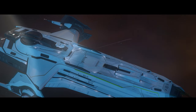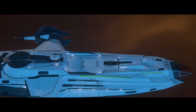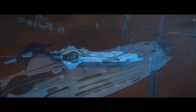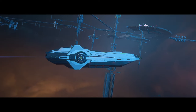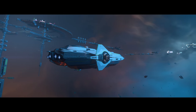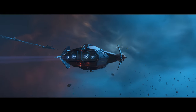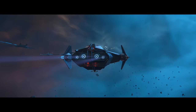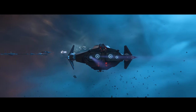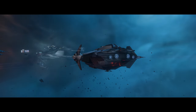I'm suspecting this is related to that sneak peek CIG released, and I think we're going to see it at the upcoming Invictus ship sale event. It's going to be an Ursa Medevac, which is going to be very important. If you have a multi-crew ship like an MSR that can carry a vehicle, you can add that extra functionality of a medical facility onboard — you don't necessarily need a Carrack anymore.